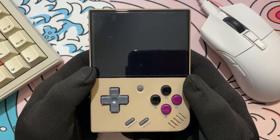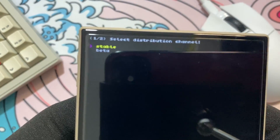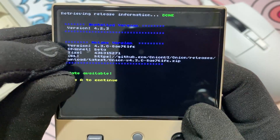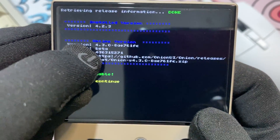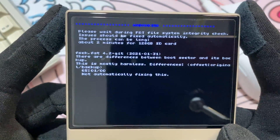So we gotta open it up. And now everything's as easy as pressing Yes and OK to everything. Here we want the beta version, so this is correct. My installed version is 4.2.3 and I want to install this one that is available: 4.3.0. Press A to continue and there we go. And here we are — just press Yes to everything.